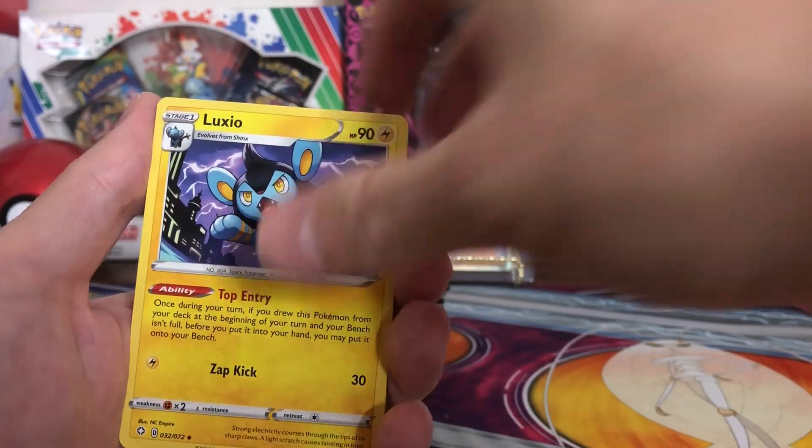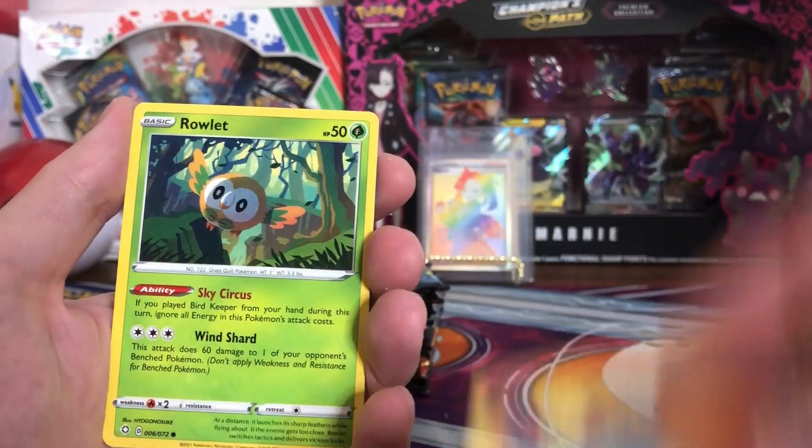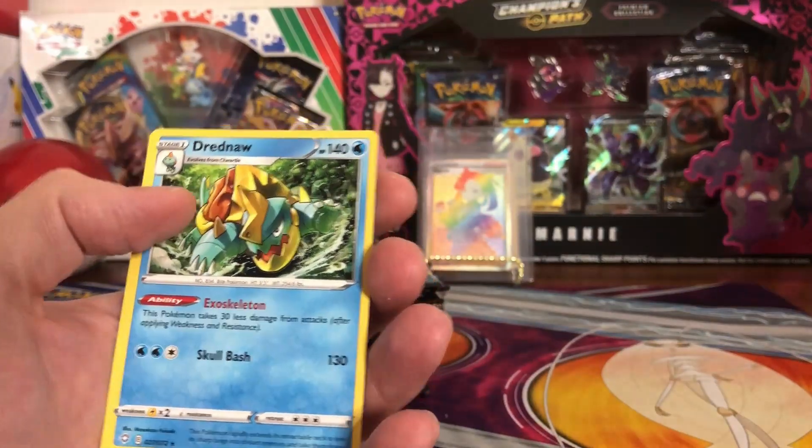Third pack: Thwacky, Luxio, Rusted Sword, Snom, Trapinch, Rowlet, Buzzwole, Spinarak, Cacnea, Dreadnaw.